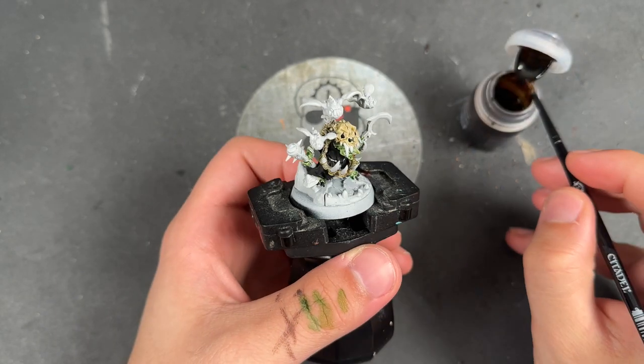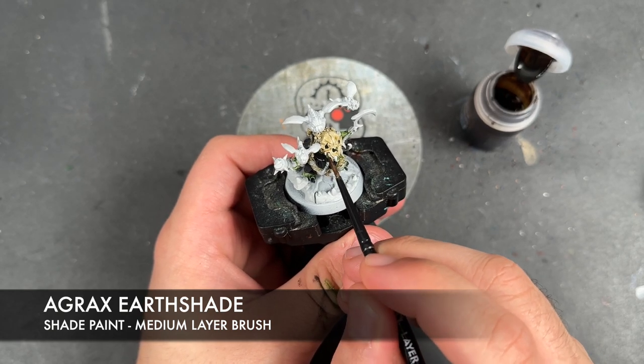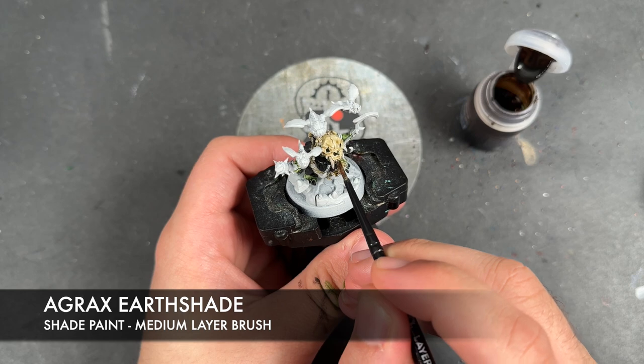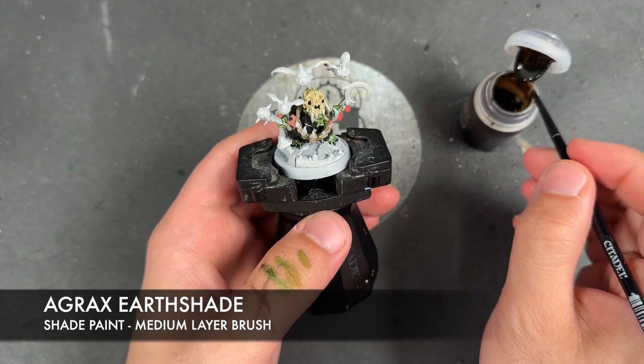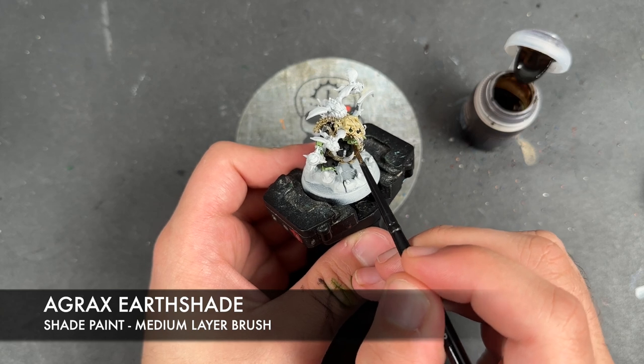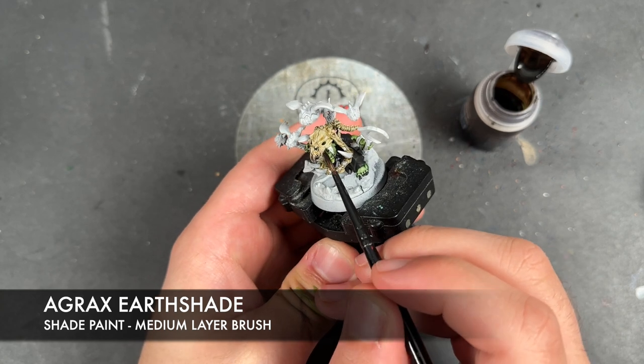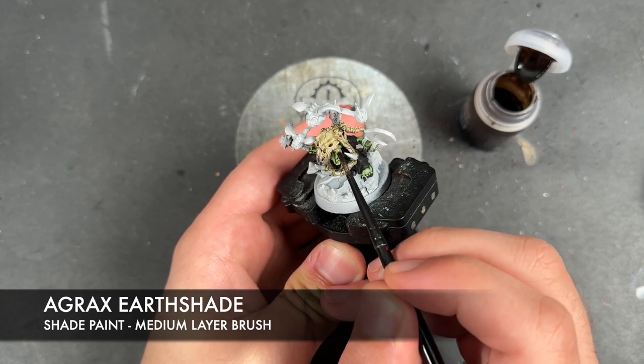With that done, we're going to take some Agrax Earthshade and apply this over the teeth and little ropes and things scattered around him, as well as the mushrooms on his back.